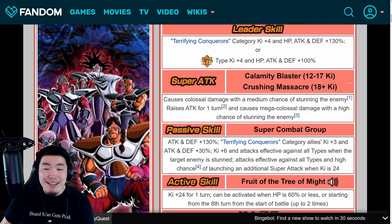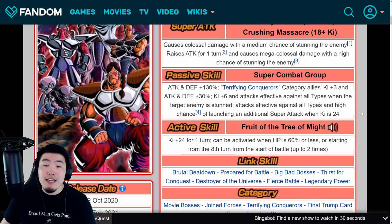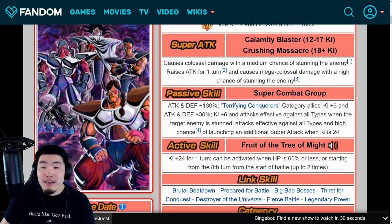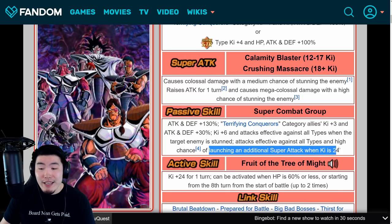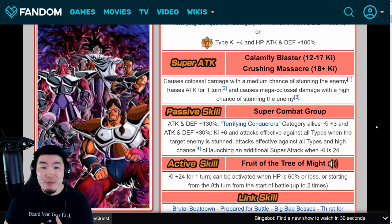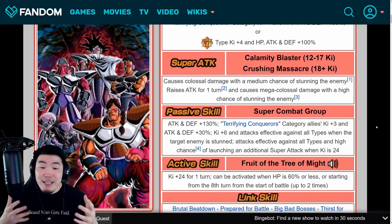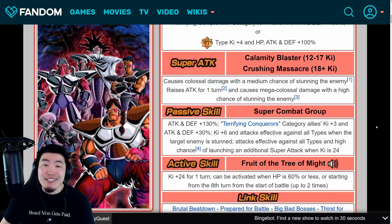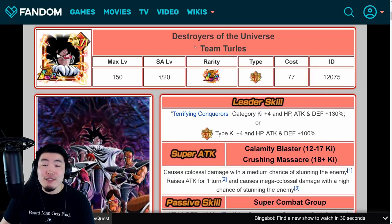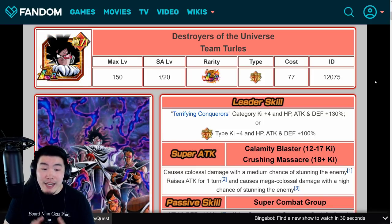The card itself has a great passive, a great active skill that can be used twice — which is very unique and extremely clutch in longer events — good support, lots of damage, attacks effective against all types, stunning, and multiple super attacks when you have 24 Ki. It can launch up to three supers in a turn with a couple of skill orbs or one or two dupes. These guys pretty much do everything, making them easily one of the best units in the game.